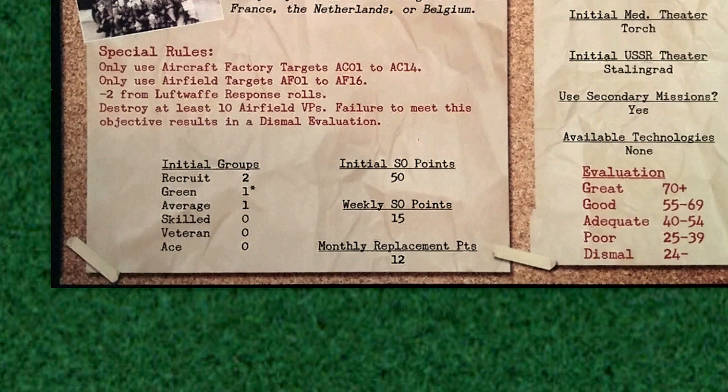Which leads to the third correction regarding the purchase of starting groups. The asterisk denotes the level of starting groups if you purchase more than the total number of initial groups. In other words, if I would have bought a fifth or sixth bomber group in my initial purchase, that group would begin as green. From now on, all future group purchases will be at the recruit level, though we can spend four SO points to promote them to green.